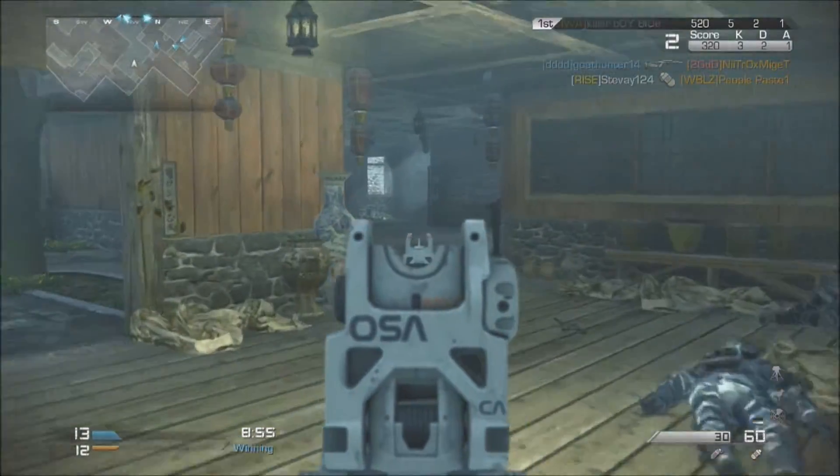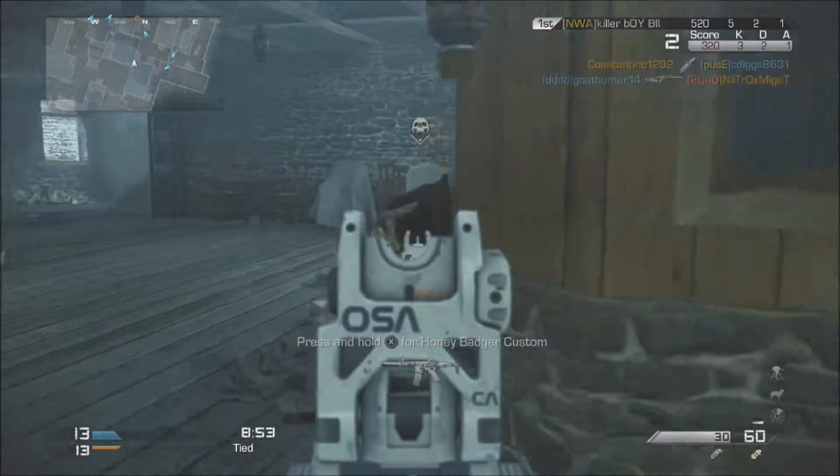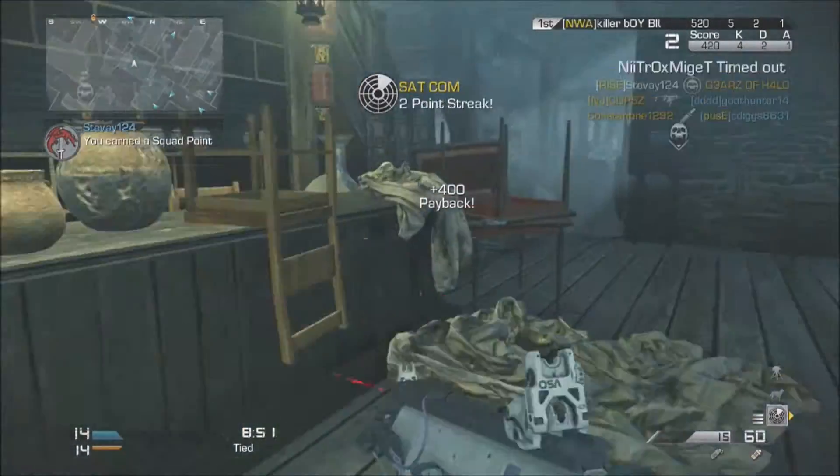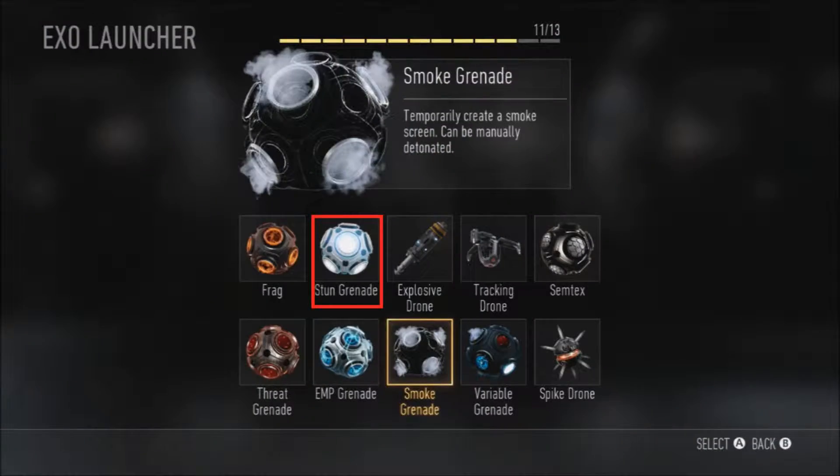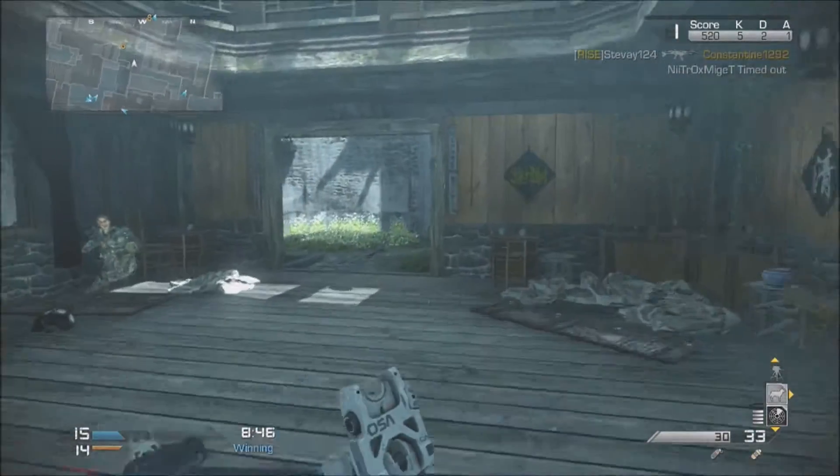Just like every other COD game, you can charge it up and shoot it, or you can just toss it, wait for it to explode, and it's going to roll around and stuff. So that's a Frag Grenade. Next, we got the Stun Grenade — Blinds, Disorients, and Slows Enemy, and can be manually detonated.